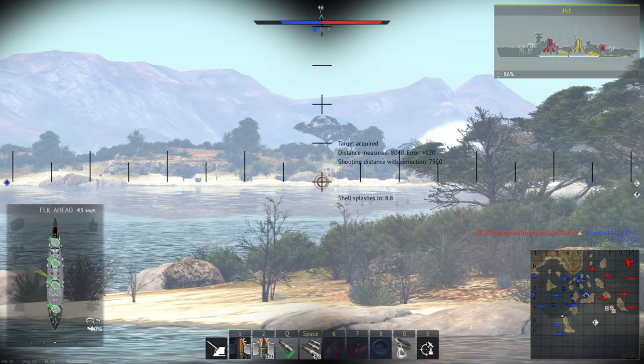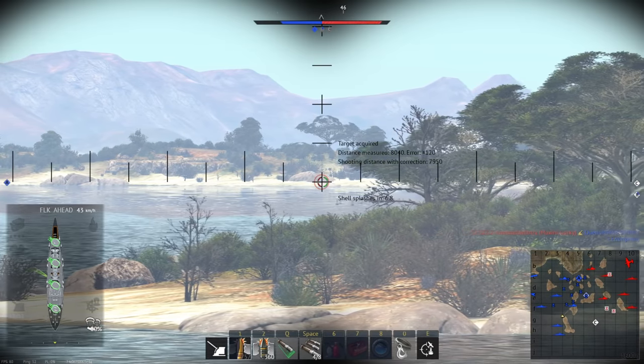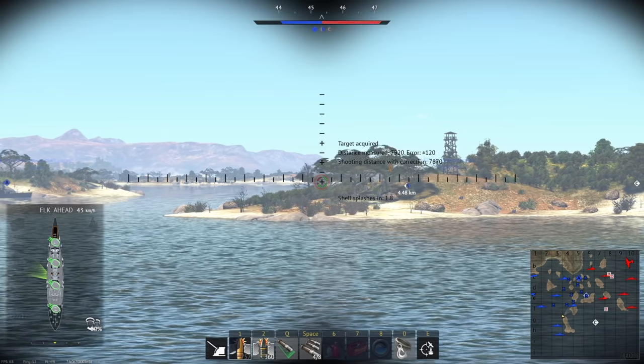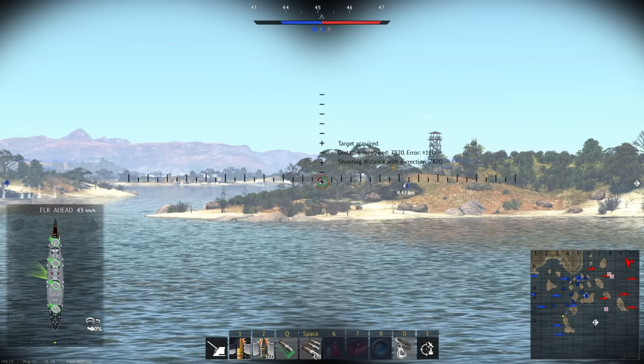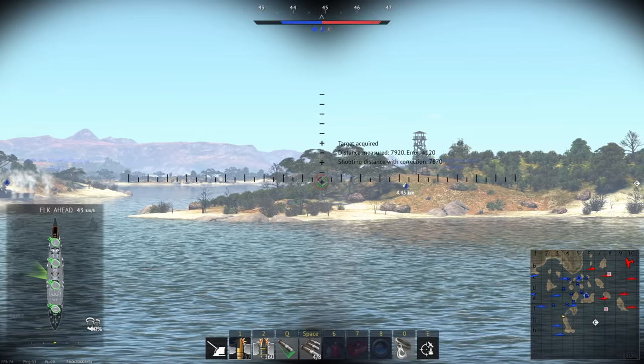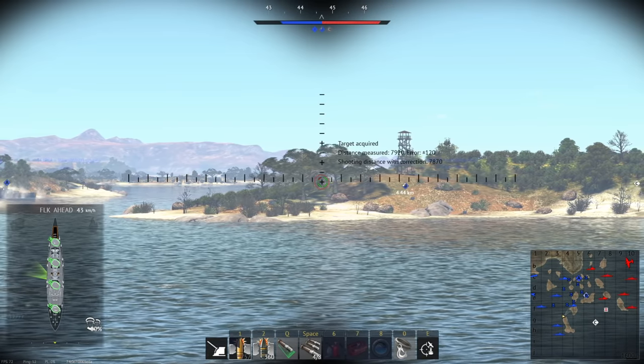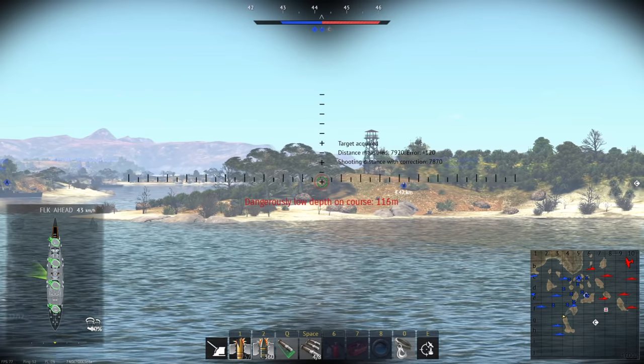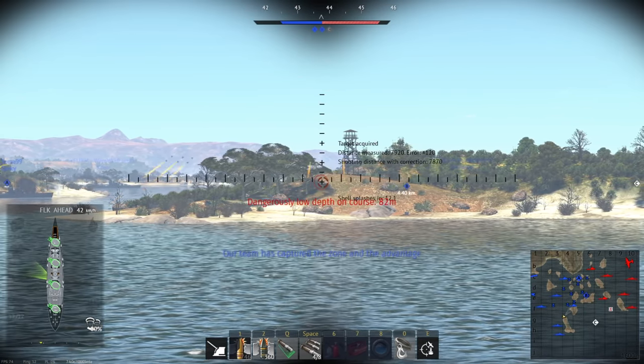Light and heavy cruiser guns deal minimal damage, and even other Dreadnoughts don't do very much damage over time. Their armor is also notably more effective at closer ranges. The main issue Dreadnoughts face is their overall slowness, both in mobility and fire rate. The low mobility makes it difficult to dodge torpedoes, and paired with the current poor torpedo rendering, it's common to get hit by a torpedo that you couldn't have even spotted, and just explode.